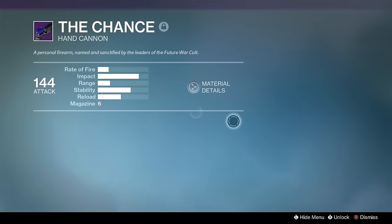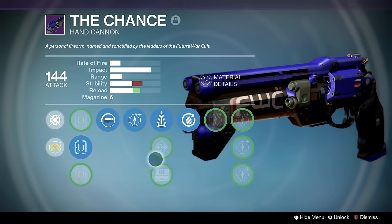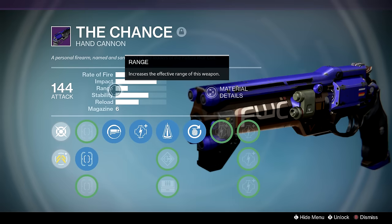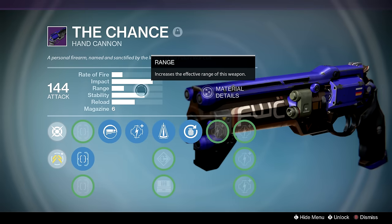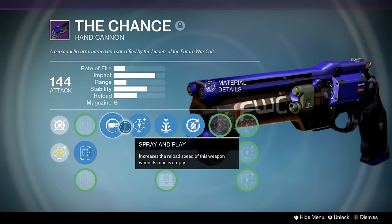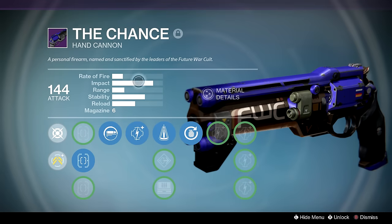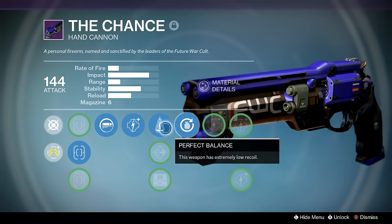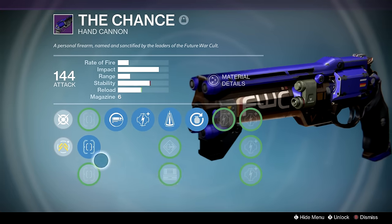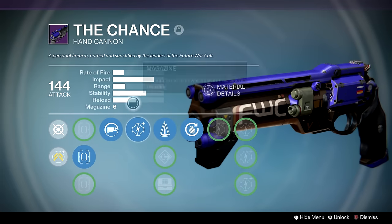Chance Hand Cannon — one of the rarest guns I own. Future War Cult vendor version year one because I could never get the god roll. Just imagine: Rifled Barrel, Luck in the Chamber, and Outlaw. If anyone owns a Chance Hand Cannon with Luck in the Chamber and Outlaw — or even just Luck in the Chamber and Rifled Barrel — I will buy your account. I am not messing around. I will use this gun until the day I die.